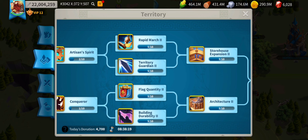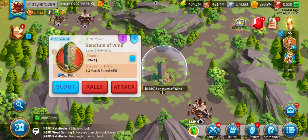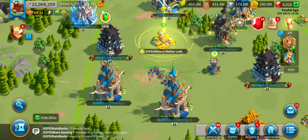Before we do the testing — my alliance did not have Rapid March 2 maxed, so I'm losing 10% march speed there. We also don't own a Sanctum of Wind, which gives an additional 5% march speed, and we don't have the Cartography tag maxed either, so we miss another 5%. That's 20% less march speed than usual.